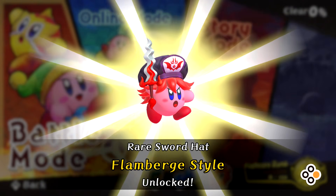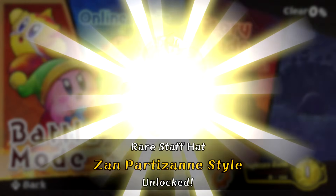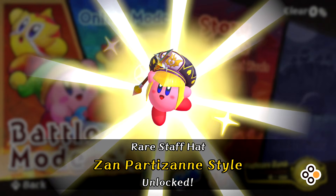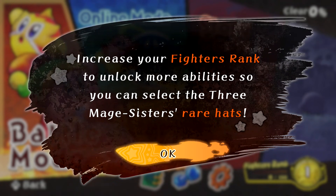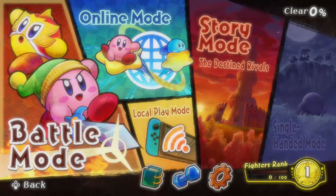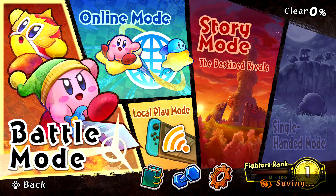As soon as we jump in, we get some costumes or hats. A rare sword hat Flambears style unlocked - I think these are for having a Star Allies save. A rare staff hat Zan Partizan style unlocked, and as a bonus for playing Kirby Star Allies, you've received the staff, sword, and beam rare hats. There's also the hero sword hat unlocked as a bonus for playing Super Kirby Clash - you've received the sword rare hat.